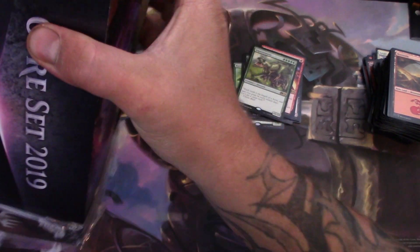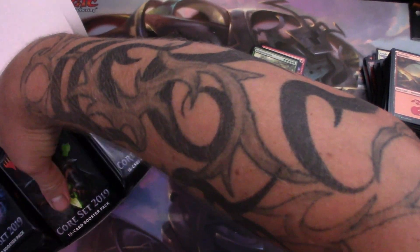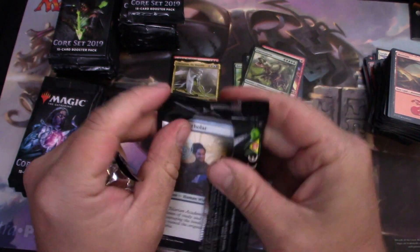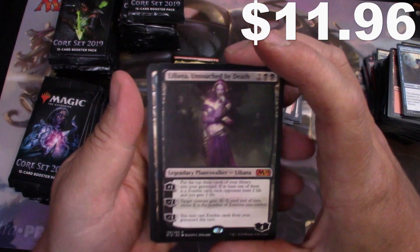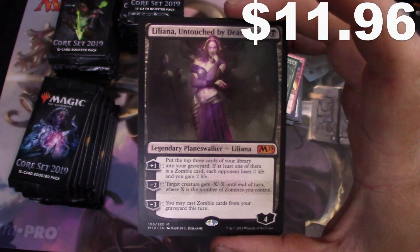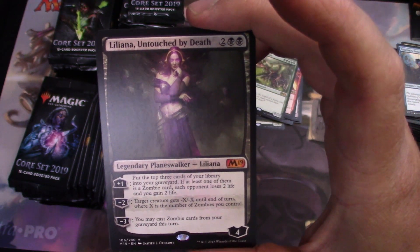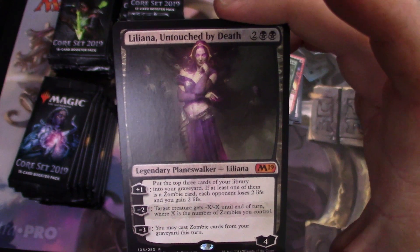Now for the box. Right off the bat — Liliana! For four mana she's a 4-loyalty planeswalker. Plus one: put the top three cards of your library into the graveyard; if at least one is a zombie card, each opponent loses two life and you gain two. Minus two: target creature gets -X/-X until end of turn, where X is the number of zombies you control. Minus three: you may cast zombie cards from your graveyard this turn.